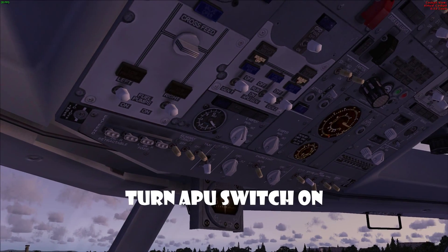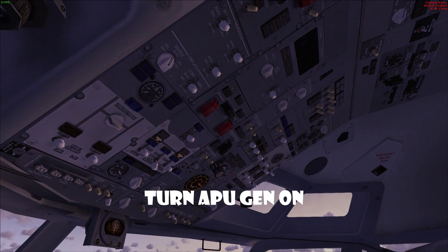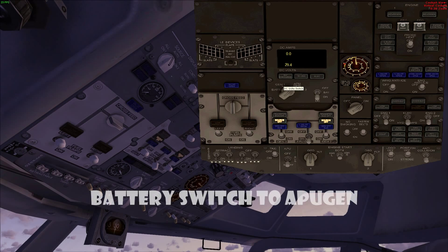Go over here and find the APU — you should turn that on. Turn the APU gen on, then go back up to the 2D menu and change this to APU gen.